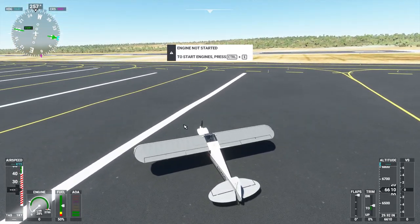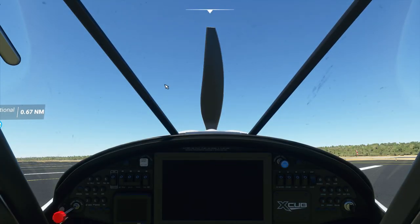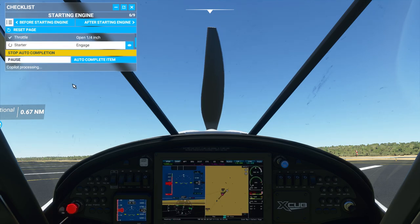How do you do the quick engine stuff? I'm just going to do the quick engine stuff. Let's do checklist - I'm just going to basically auto complete the whole thing. Auto complete page. Start engine. Auto complete. There we go.